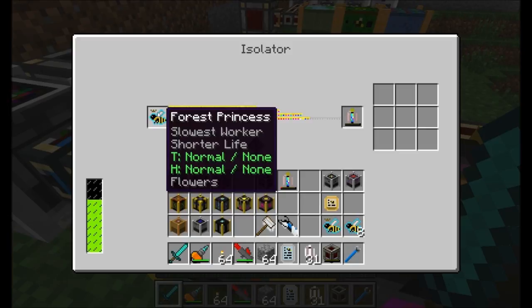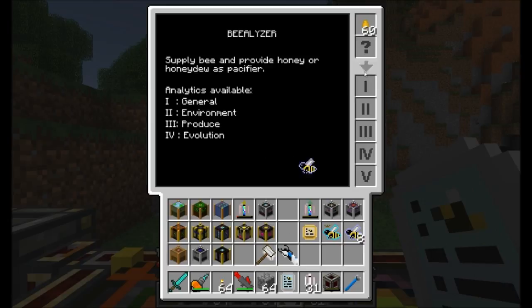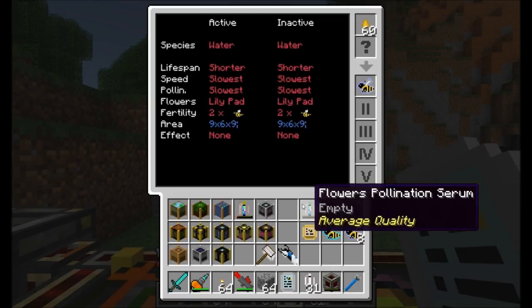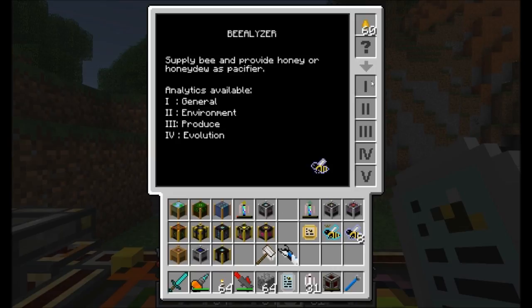The flowers pollination serum is a great example. I've got a water drone here that requires lily pads nearby to do its thing and requires damp humidity. But let's say I didn't want lily pads near my water drones — I wanted flowers instead, like the forest princess uses. Now with the flowers pollination serum I can change this water drone to require flowers instead of lily pads.